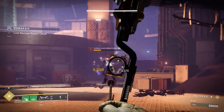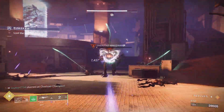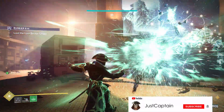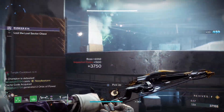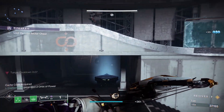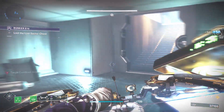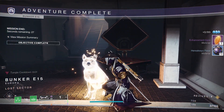However, if you don't, a final overload will spawn with its last bit of health. Lure it to the tunnel and dispose of it for platinum. If you need to, you can rotate all the way down the tunnel to the walkways for cover if the overload proves to be a problem. And there you have it — that is how you complete the Bunker E15 Lost Sector solo and flawlessly on legendary difficulty. If you found the video helpful then please like, share, and post a comment. Don't forget to subscribe for more Destiny 2 guides. Thank you for watching and I will see you all next time.